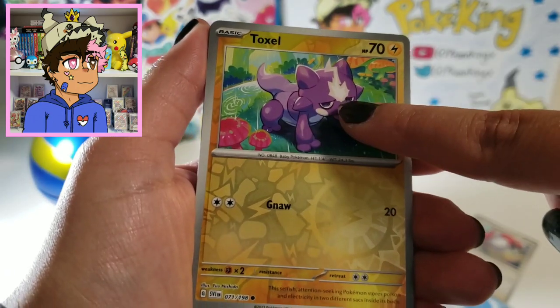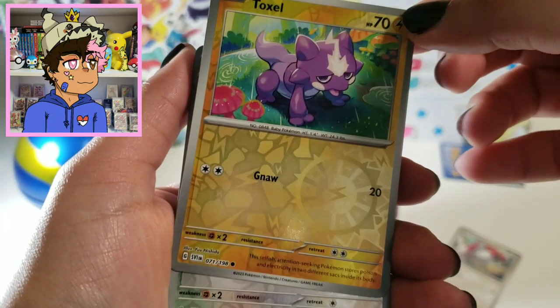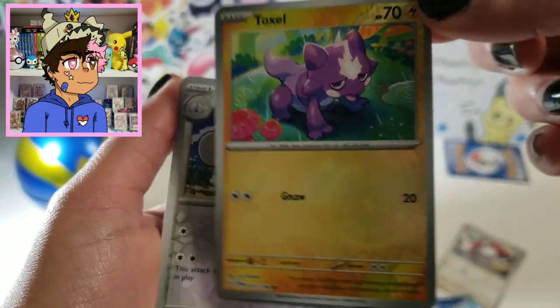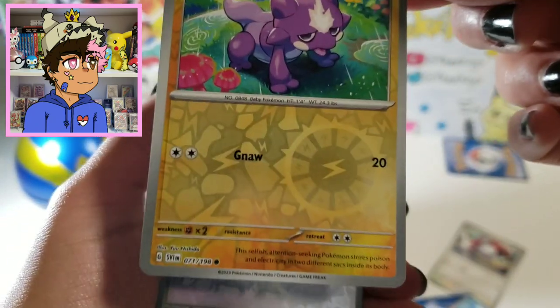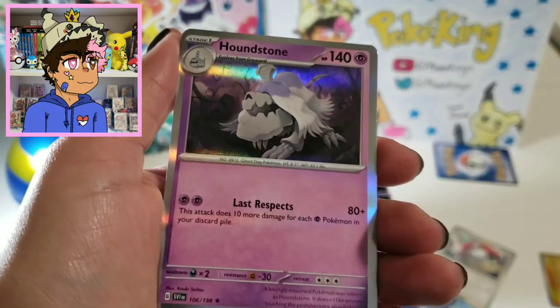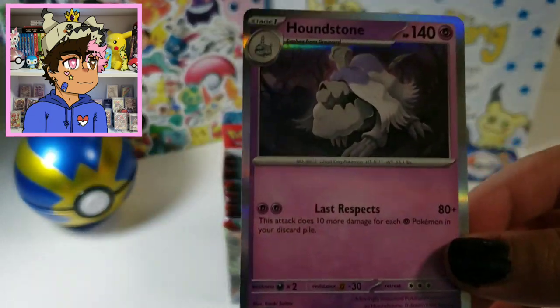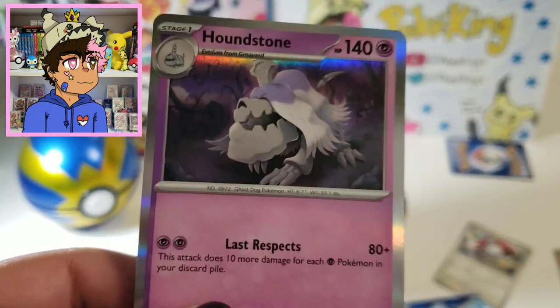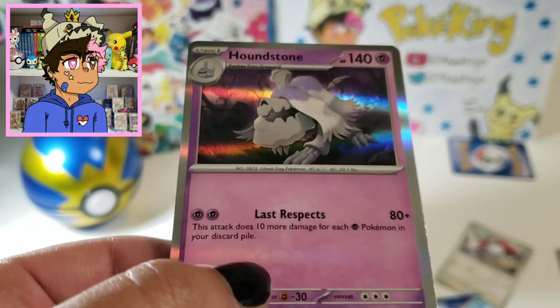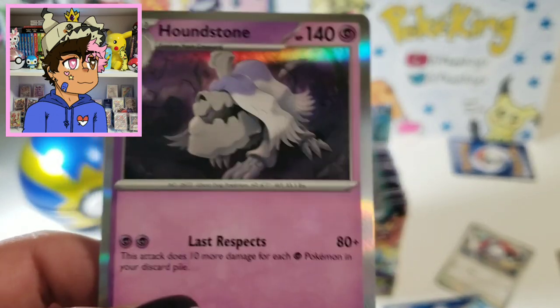Another thing you'll notice: there are actually going to be two reverses in a pack. This is one reverse here, and you can see there's a new pattern for the reverse holos. And then we actually get another reverse — so there are two reverses. And lastly, you're guaranteed to have at least a holo pull in every one of these packs. No more getting non-holo rares — you're always going to get a holo.